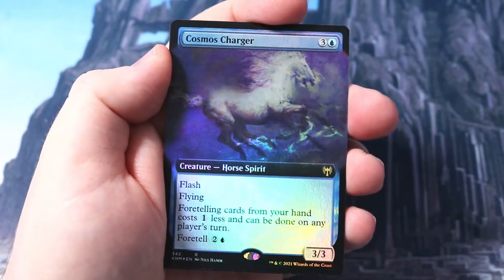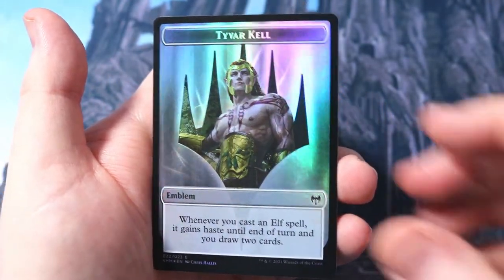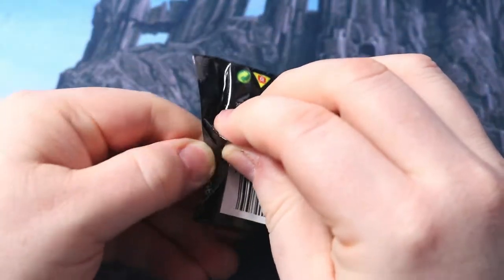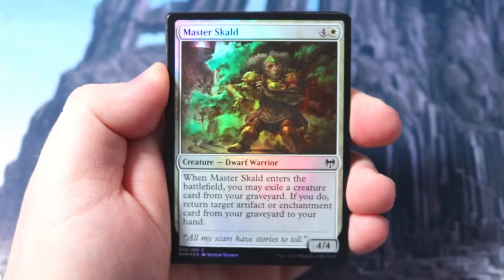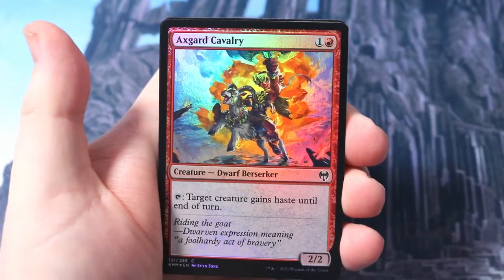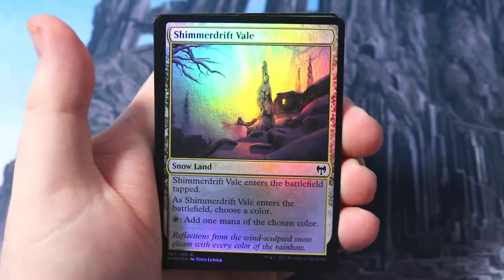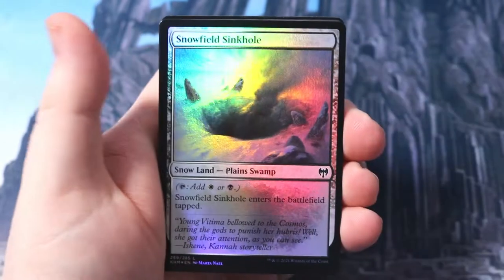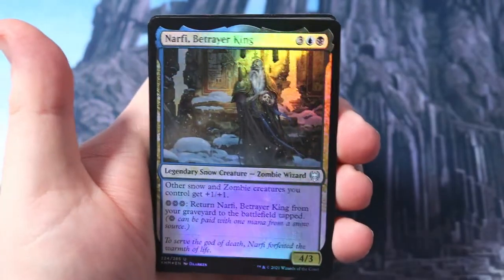You will see a blue-white Foretell deck coming soon to the channel! Tyvar Kell - we just need the Tyvar now, let's get that Tyvar! Alright, another pack - this one was a real struggle to get into! Here we go, let's have a look. Master Skald, then we have Axgard Cavalry, Undersea Invader, Shimmerdrift Veil - that does shimmer! Snowfield Sinkhole, plane and swamp, like the pathways but snow. Foil Narfi again - getting some Narfis out here! Foil Binding the Old Gods, cool.